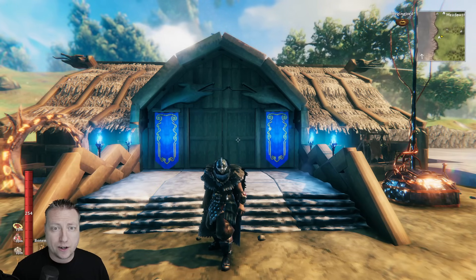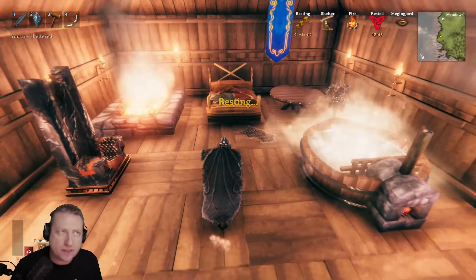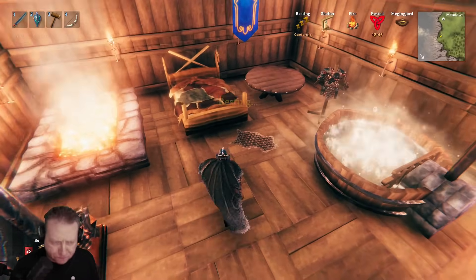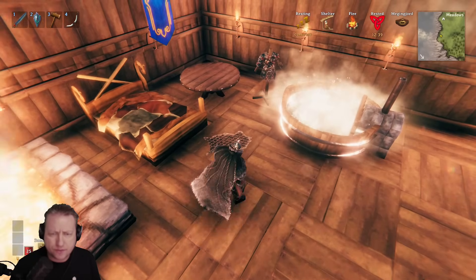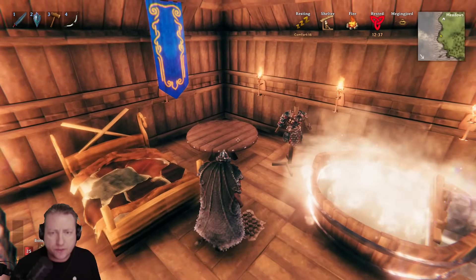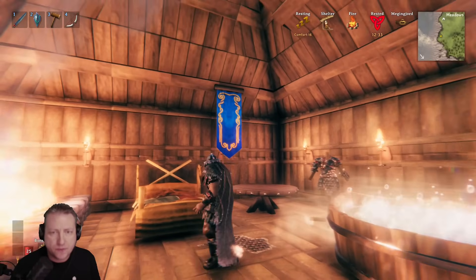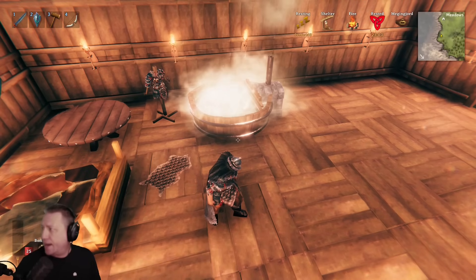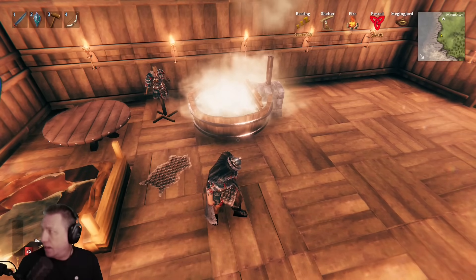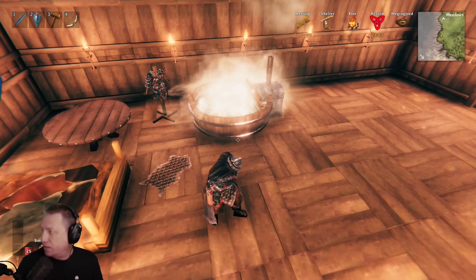I set up basically everything that we have in the game right now: a throne, a hearth, the dragon bed, this mistlands hair rug, a table, an iron stand, a hot tub, and a banner — total comfort is 16. They added an ash wood bed, a straw rug, an askfin rug, and a bone throne. Let's just do the bed first.